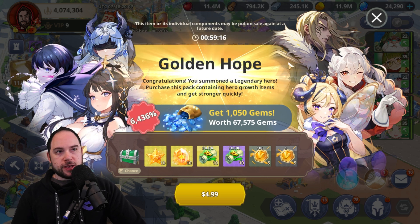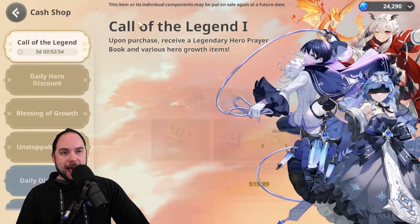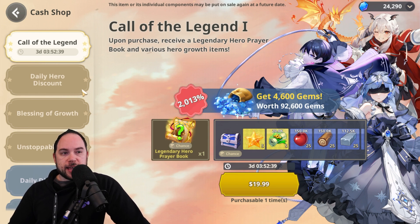There are a couple other things that happen when you spend that are really important. What you might notice in your cash shop is that if you haven't done any spending yet, there's going to be something that gives you extra rewards for buying bundles that have gems. That is amazing — you will get a lot of value going through and making some of those purchases, and those are slam dunk, really great value.